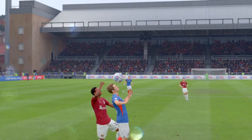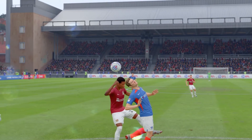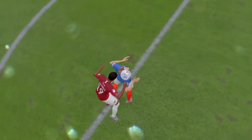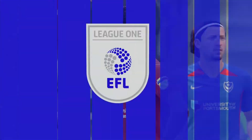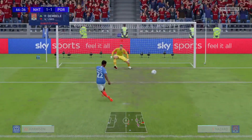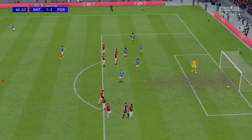Let's have a better look at that. You can see there — it does take the tiniest bump up off his hand. It's handball. The penalty is taken very quickly as they do in FIFA 20 — here's Harrison, puts it the other way, and Portsmouth lead again.